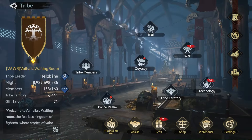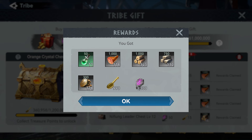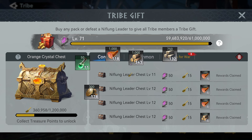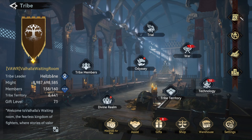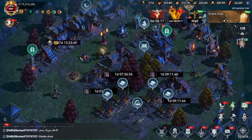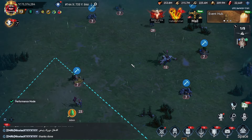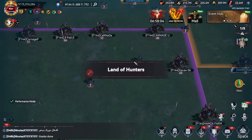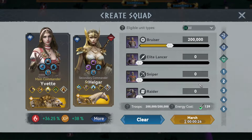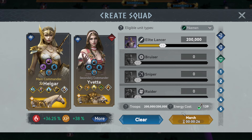Anytime our alliance kills an NPC we get a gift, which provides a bunch of resources and energy. You get speed-ups from keys that come from those boxes — usually two or three days of speed-ups from that box alone — and they fill up fast because we have so many members. I've got 74 days of speed-ups saved up over about the last week without spending any money. We rally Nifflheim leaders throughout the map at any time. Let me do one right now — just find a level 12 worm and rally it.